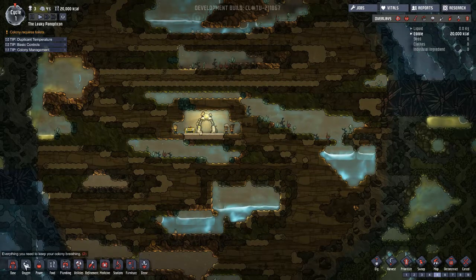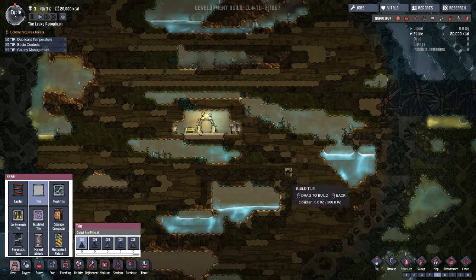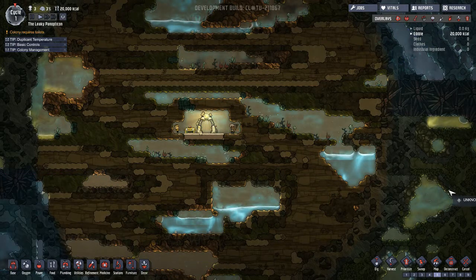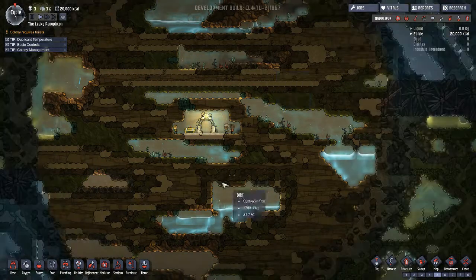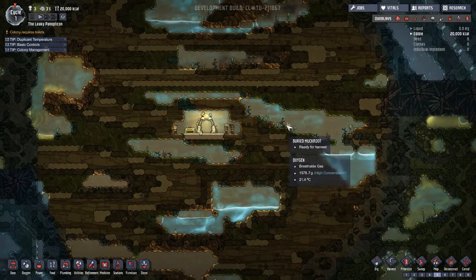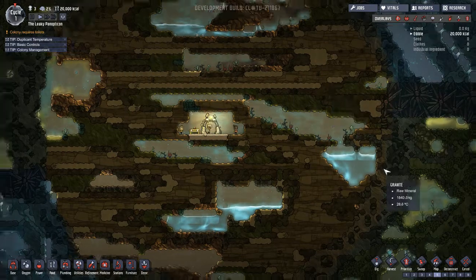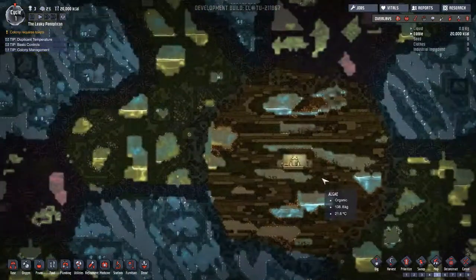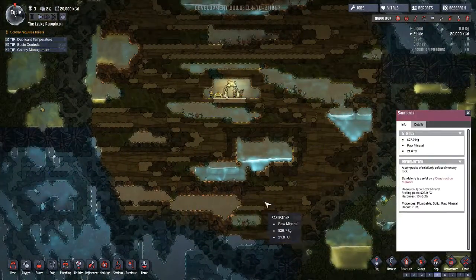With Control+F4, you can have instant build and build whatever you want with whatever material you want. With backspace, you enable it. That thing that popped up is to paint the environment, but I'm not really going to worry about that. I'm just going to start instantly building.